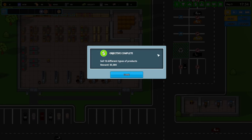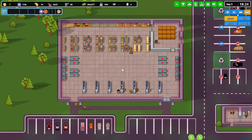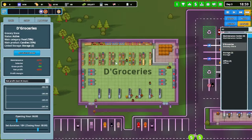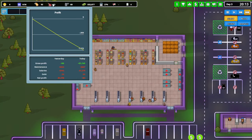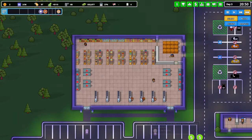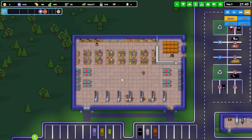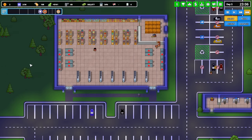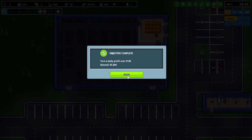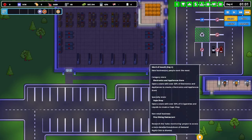So research - ten different types of products. Reward five green. We are a grocery store as well, which is good. We're nearly turning a profit - we have turned a profit. Twenty different types, have 100 customers on site at once - that's going to be a bit hard. 100 total sales, make 500 total sales. Research is at 34% - it's going to take a little while. Daily profit over 100 bucks, then five grand. Electronics and appliances store, a vape shop, fine dining.